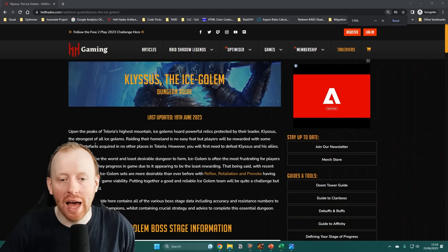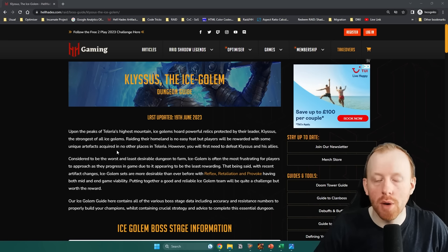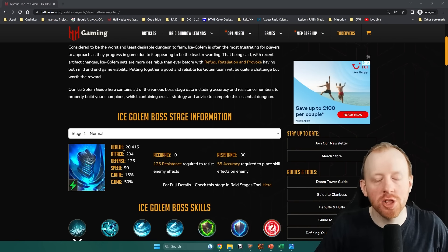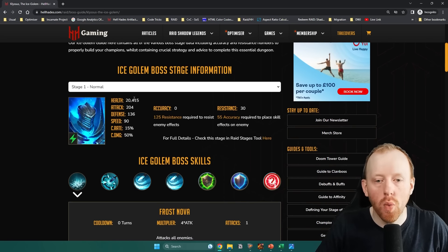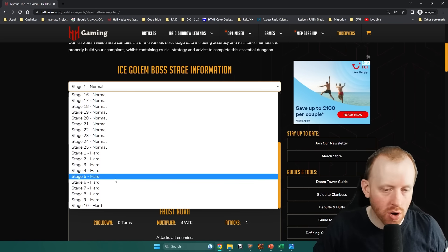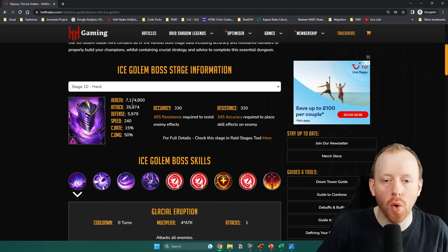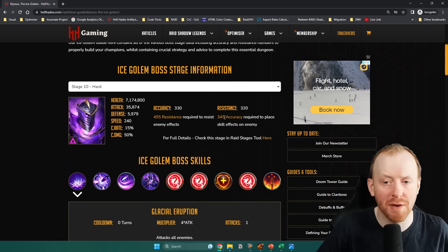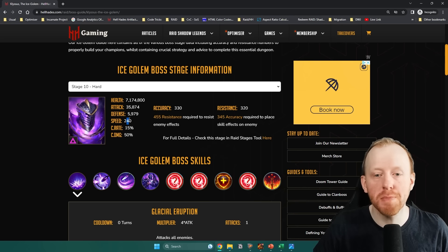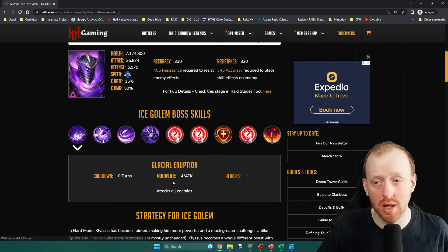If you head over to hellhades.com, we now have a brand new dungeon guide for the Ice Golem that covers all the facts I've just told you in much more detail. You can get into the dungeon boss guide from the menu. There's a selector for every single stage of the dungeon — if you want to see what you're going to be facing at stage 10, you can pull this through and it will show you all of the boss stats, the accuracy and resistance numbers you require, and the speed of the boss at 240.